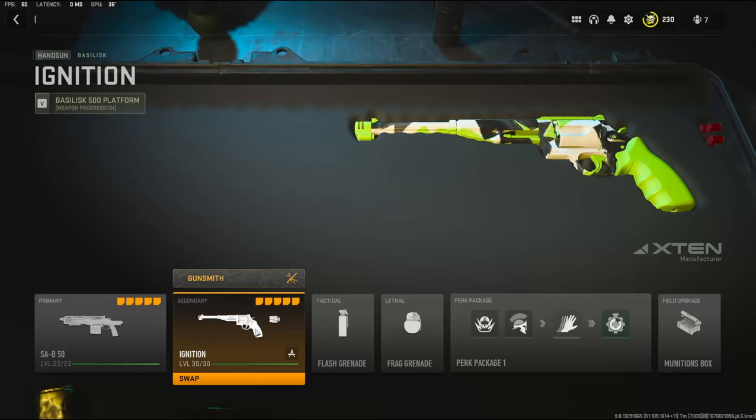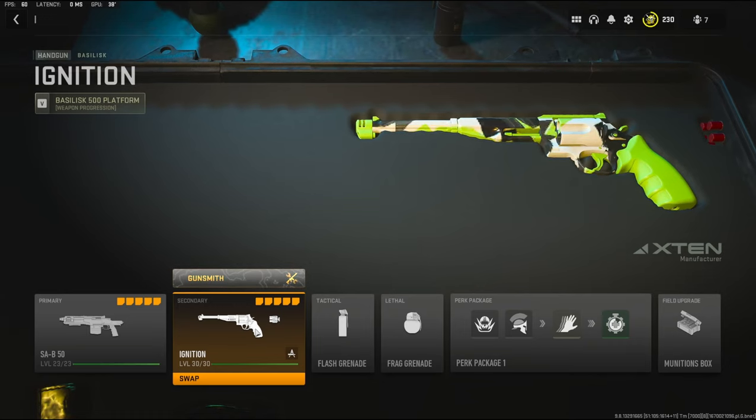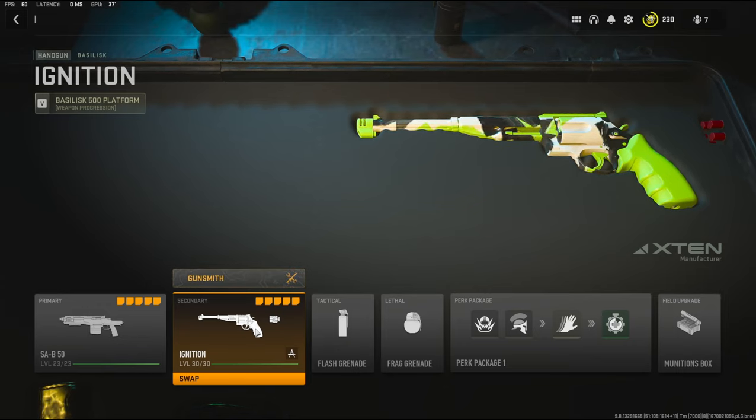Yo, what's going on guys, my name is Clay and in today's video we're going to be going over the Basilisk in Modern Warfare 2. I'm going to be using akimbos on these, so you're going to have to keep that in mind. In my opinion these pistols are really, really overpowered, especially with my class setup, so I'm going to go ahead and jump straight into that.